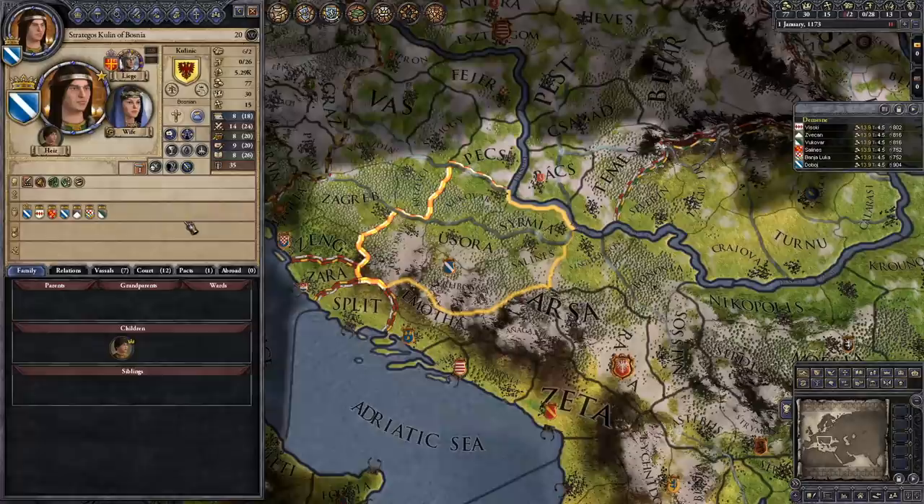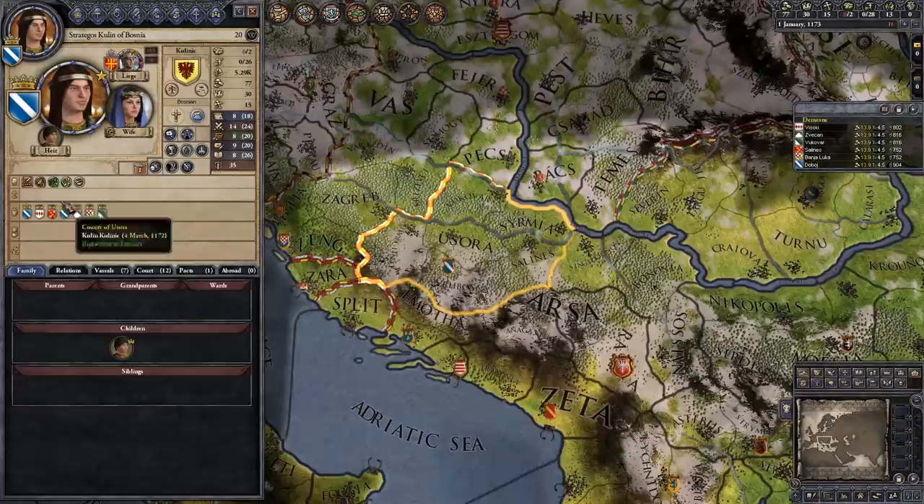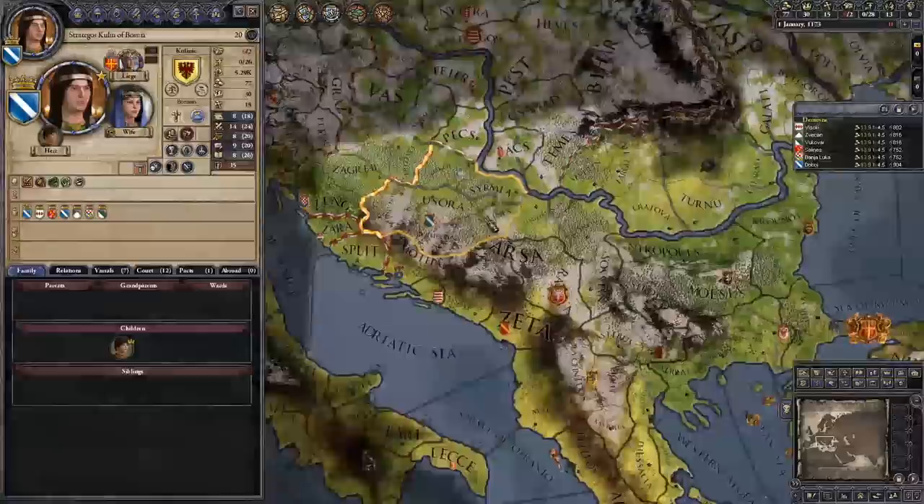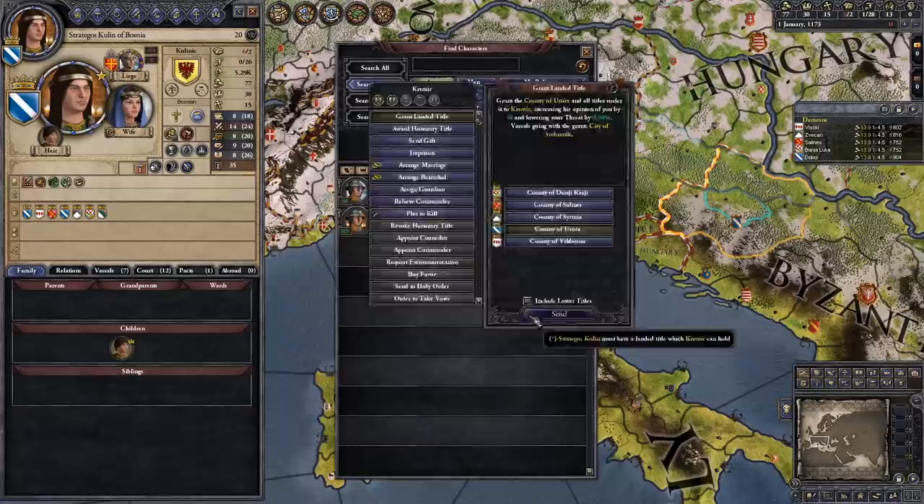You start as a Catholic ruler in Bosnia. Your land is mostly Catholic, Bogomilist, and Orthodox. The Bogomilist parts of your lands are very important so that you can convert to that heresy. This was, of course, also historically true — although the dynasty of Kulinic never actually converted to Bogomilism, the lands were indeed Bogomilist.